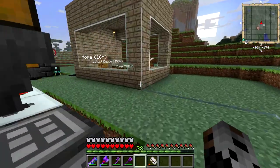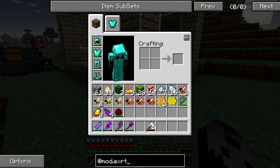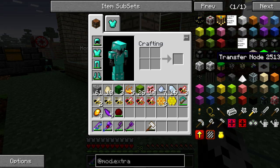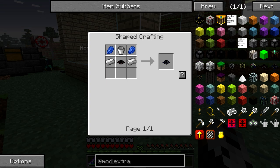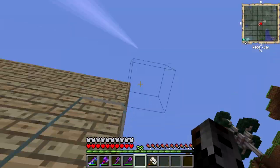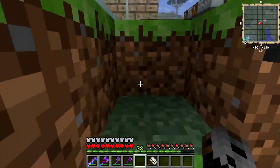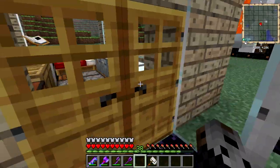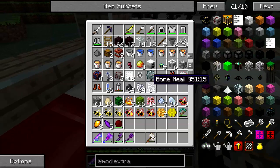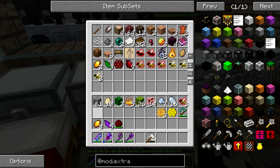I am going to be making some stuff from Extra Utilities. First up, transfer node liquid, which involves a transfer node, which involves transfer pipes. Simple enough. Also, cased in this entire thing with clear glass — pretty cool looking stuff. Tinker's Construct. Really awesome.